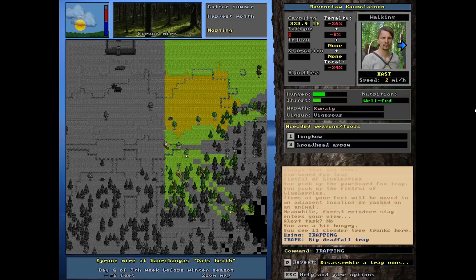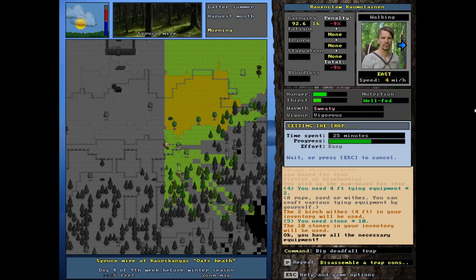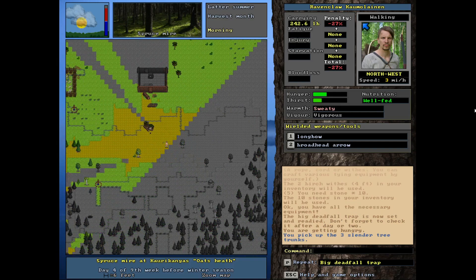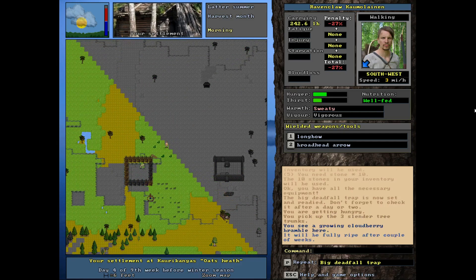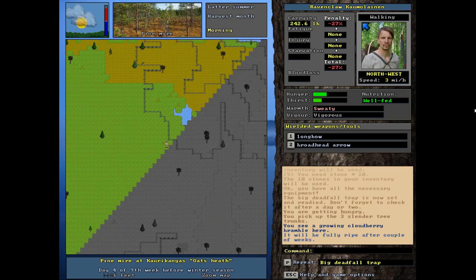Let me go ahead and set the trap — I think I've got everything. Four foot, yep, we've got 10 stones. There we go. I don't know if this is the most ideal trap for reindeer but we're going to give it a try. I can also grab some of the heather — wait, are these berries ready? After a couple weeks — not yet, not yet.